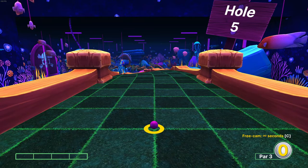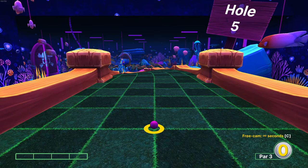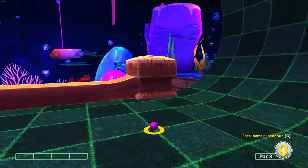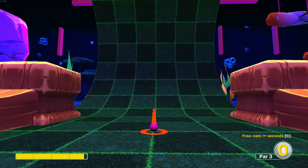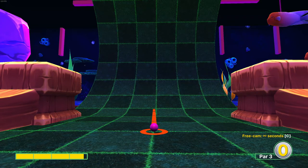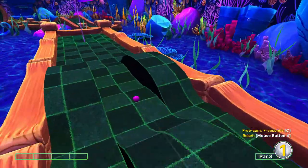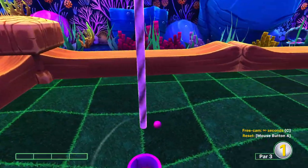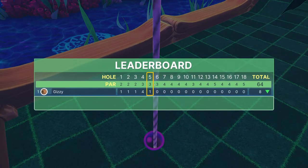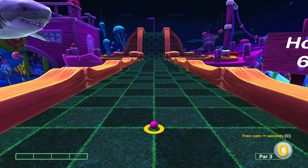Hole five is probably the slightly more difficult shot out of most of these holes. You're going to turn around, go about 3.8 power, and line up the right-hand side of your red line with the center of this green. Then move until you get a decent size gap and release — this should get you in. Occasionally you'll miss the ball, then you just have to get a nice easy putt for two. Worst case you get a three — it's a fairly consistent shot, so it shouldn't be too hard.